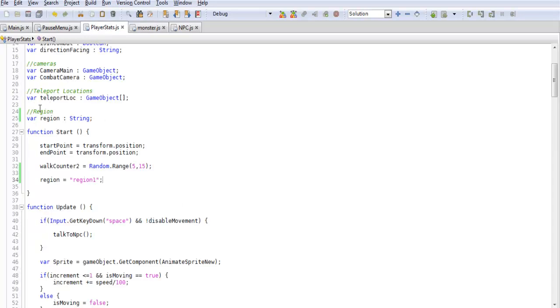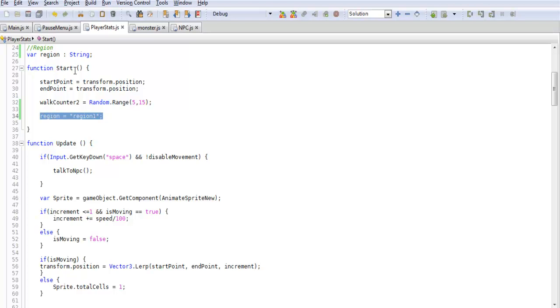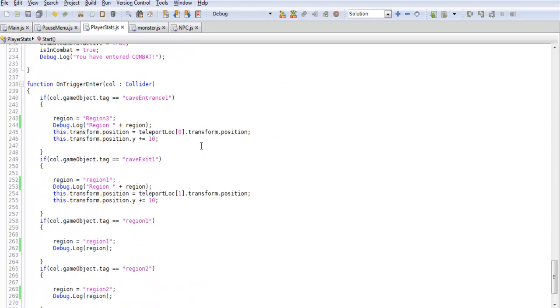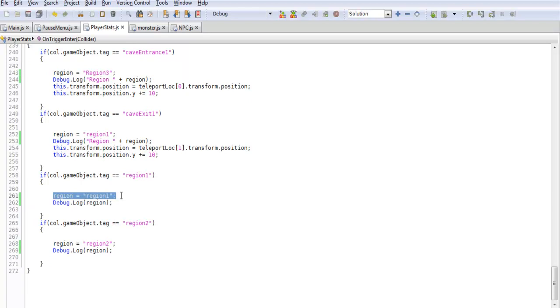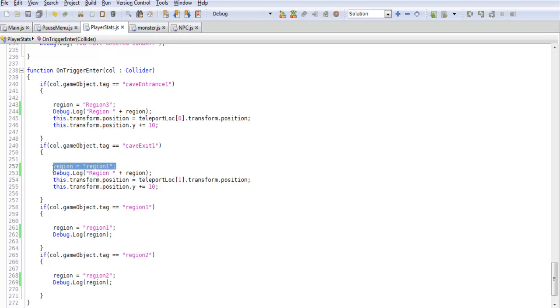Jump back into PlayerStats and go to your region variable from previous tutorials — I just renamed it 'region' and made it a string. This may change later but for now we'll keep it as a string. Put this into your Start function because we want to start at region 1, and since it's not an int it needs a string, so plug in 'region1'. Then scroll down and update your tag system so that entering and leaving regions sets region to 'region1', 'region2', etc. Any piece of code that has region set to a number needs to be strings now.